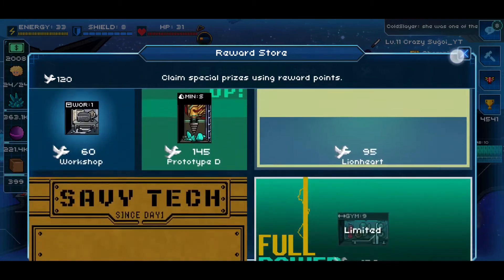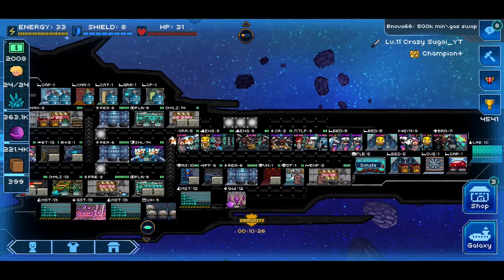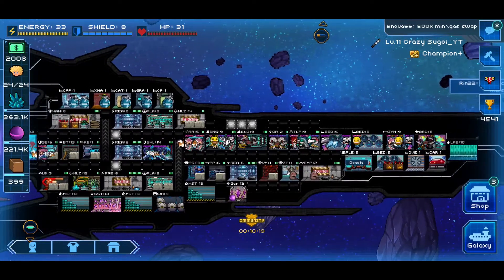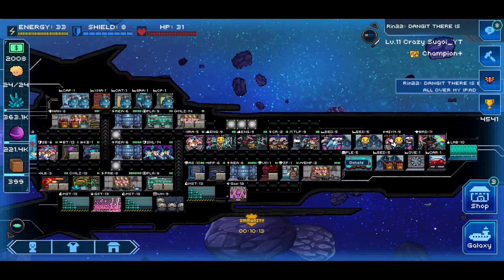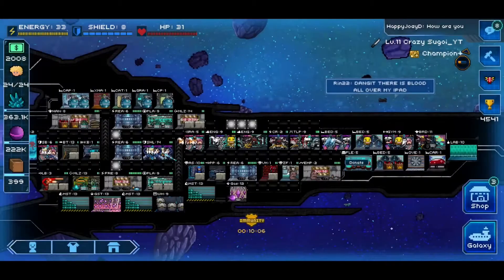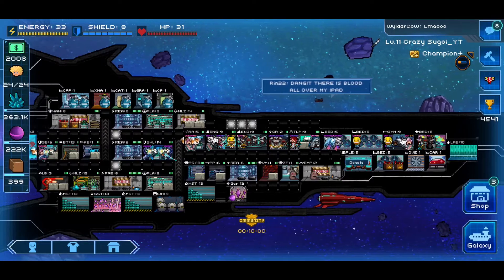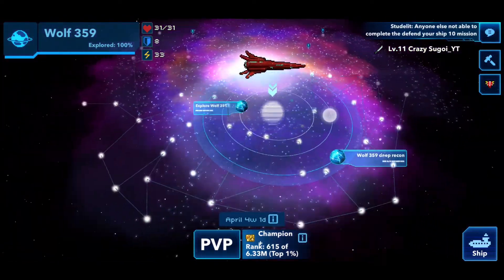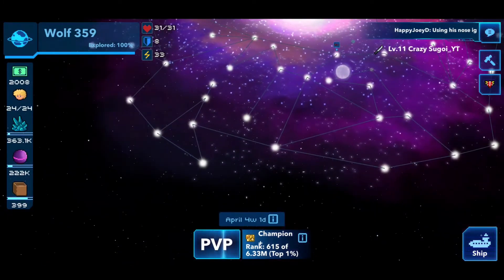What I want to take a look at now for you guys is a second look at the galaxy maps. For those of you that haven't seen the first video on the galaxy map tutorial — how to explore and move from system to system — go ahead and watch that video first so you won't be lost. For those of you who have already watched it, let's get into it. You're going to access your galaxy map from the bottom right of the screen. Tap on that and as you can see, I've explored about 90 percent of what's accessible right now.